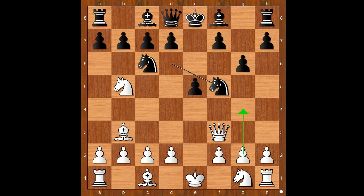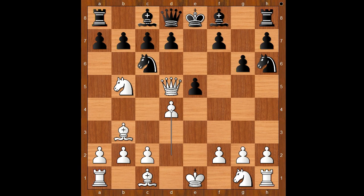Knight to f5. White to move. g4 also looks promising. Queen to d5, again threatening to take on f7. Knight to h6. But now d4, attacking the defender of the pawn on f7. d6. Bishop takes on h6. Bishop to e6, preventing checkmate.